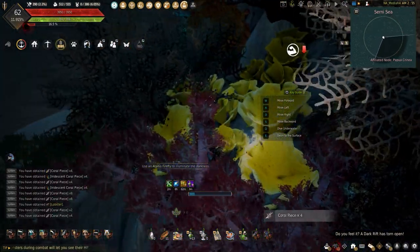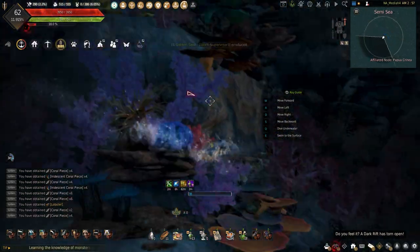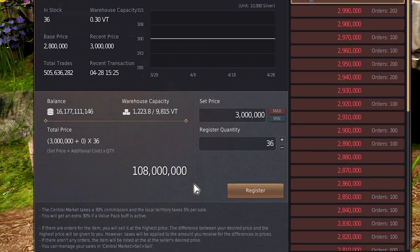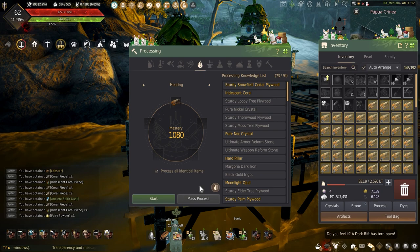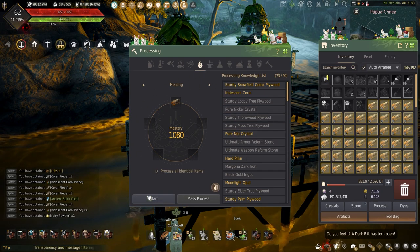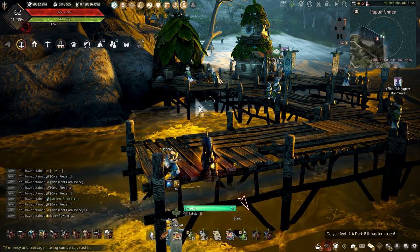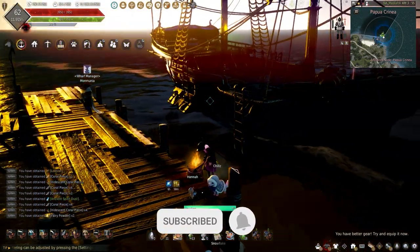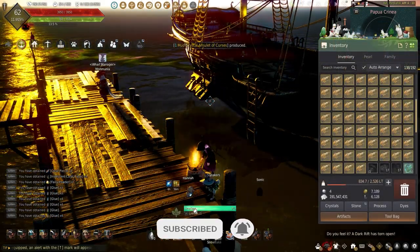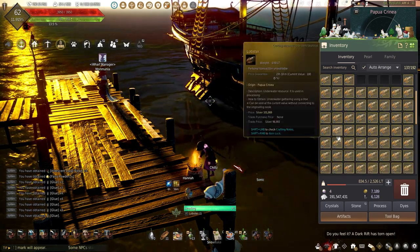Because I've done this a couple times and I know how hard it can be just to find one, I probably won't find any, but don't worry — searching for some can make some decent money the longer you gather. But once all my inventory is bogged down with lobsters, I'll change to my solo processing gear so I can heat them all. And if you want to see how to increase your processing success rate, I'll be making a guide on that, so be sure to subscribe and turn on all notifications. Processing takes the longest, and I normally save this for when my inventory is completely full or at the end of every hour.